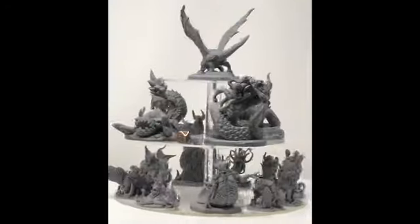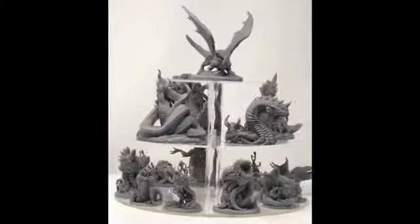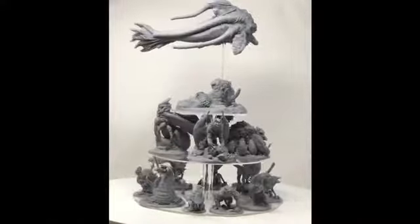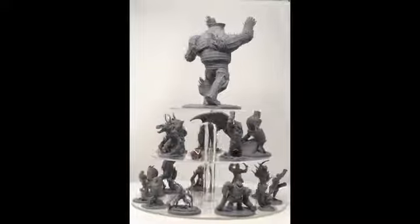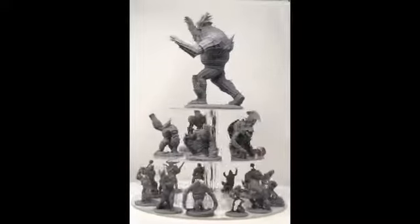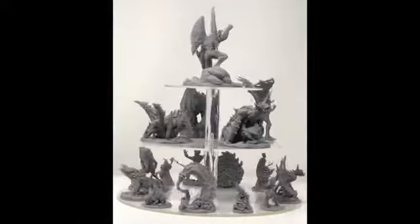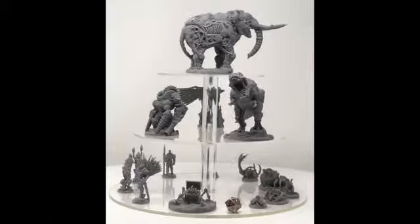Let me introduce the five core sets — five amazing core sets included in Monster Miniatures 2. First up: Aberrations. Second up: Fantastic Beasts. Third up: Golems and Constructs. Fourth: Extra Dimensional Beings. And last but not least, our Clockworks.